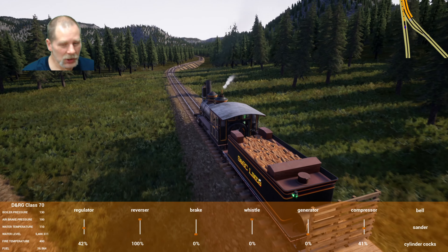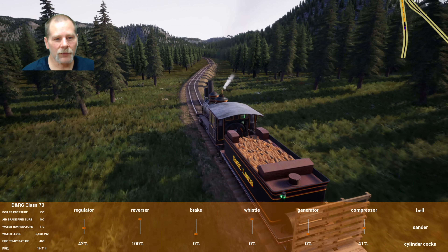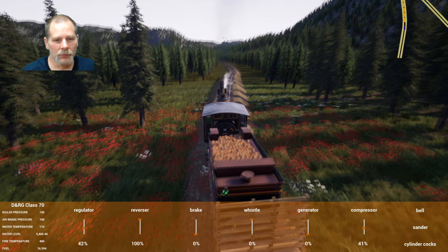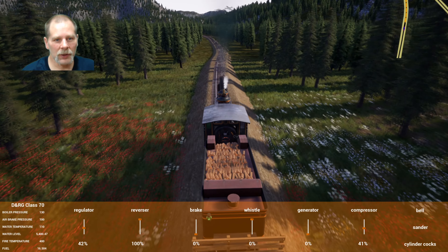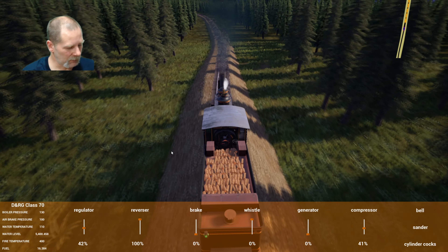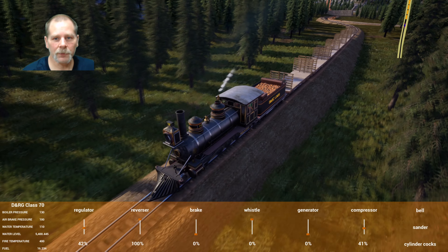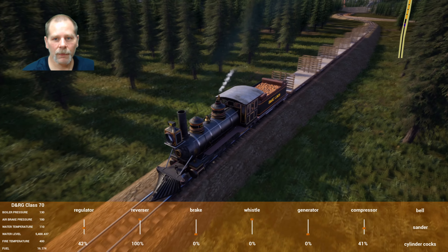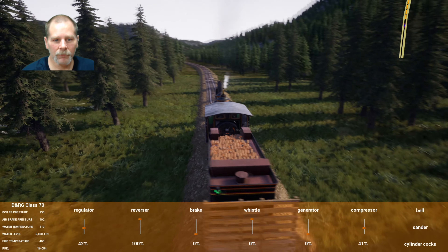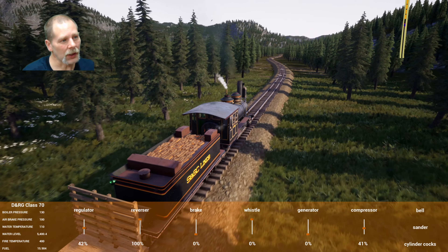The plan is we need 26 lumber and 12 beams. If I remember correctly it's three beams and six lumber per car. So we need five lumber cars and three beam cars. I think we'll take the Class 70 up there — up to the iron mine.